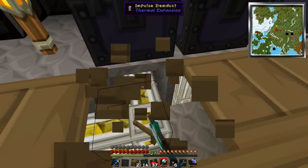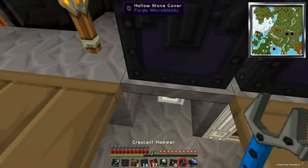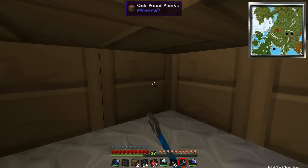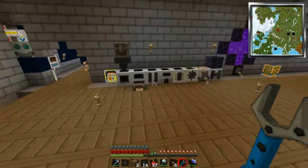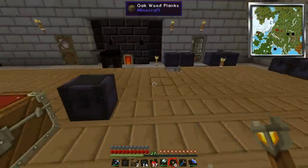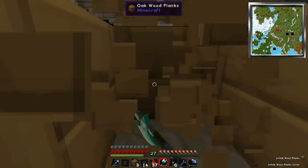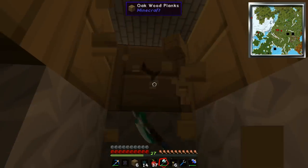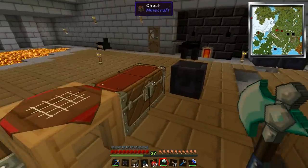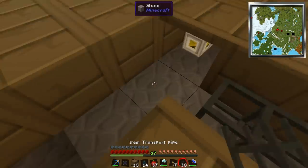We'll put one of these underneath this chest to start us off, and another one under this chest here. What I might end up doing is just have things coming straight out of here into this chest, and pump them straight from here into this routing chest. So I think I'll dig up a new line. Let's make ourselves a bunch of those basic transport pipes - just glass panes and stone. Let's make 32 of those, that should be more than enough for the whole setup today.